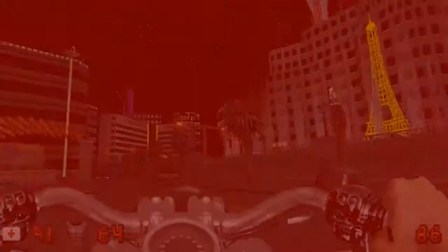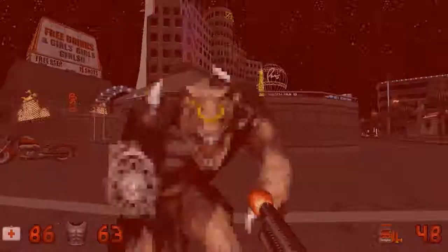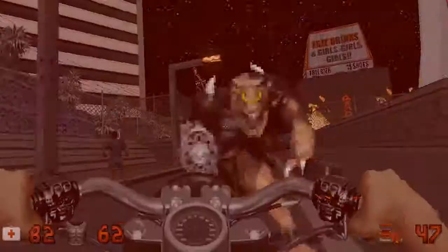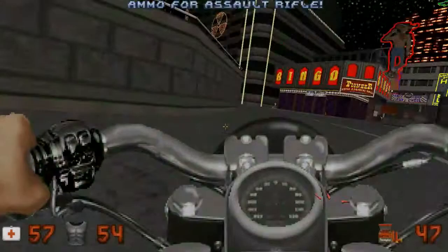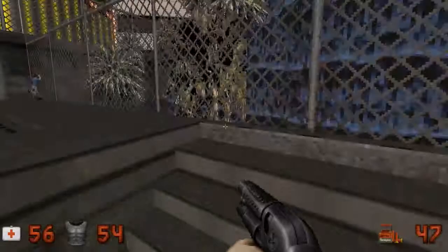You take damage, oh my goodness! I wonder if you can run over those enforcers — stupid lizard. Oh look — yeah, we can run them over! That's pretty cool, I like that. Let's check the area before we leave. We cannot go on top here — I'm searching for some secrets, but there don't seem to be any secrets.